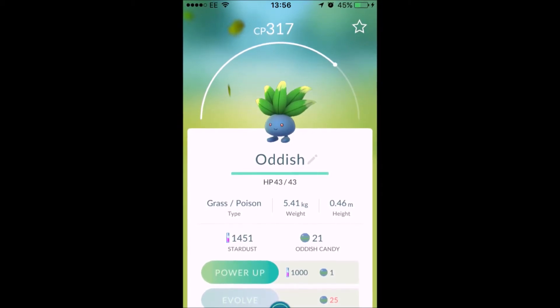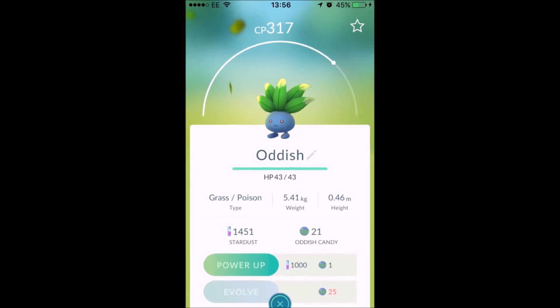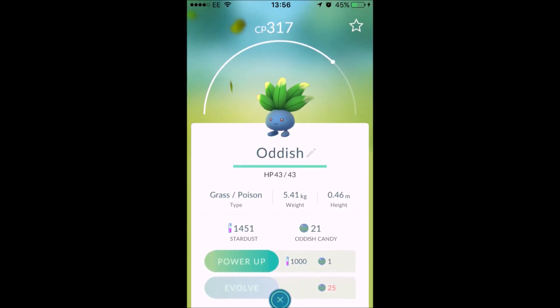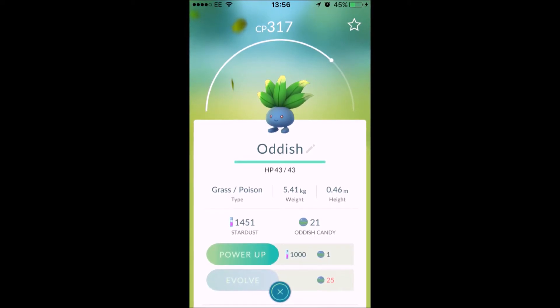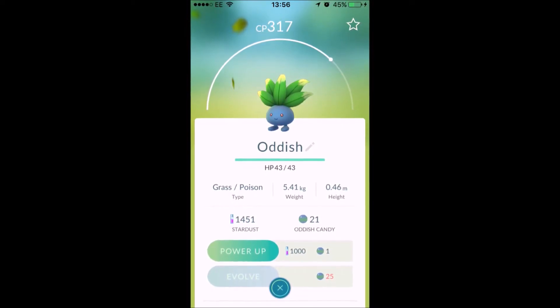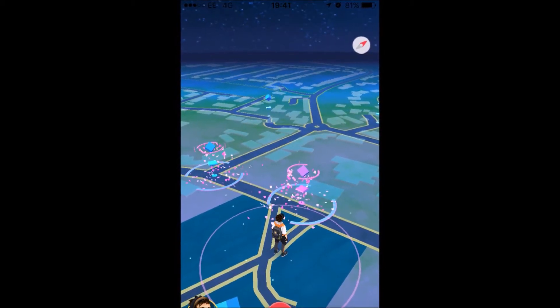The Oddish is a 317 CP, so it's quite a good one, and obviously I got loads of Oddish candy with it as well. I think it came from a 5k egg, not too sure, but I'm happy with an Oddish - I like Oddish.